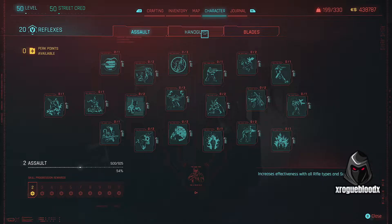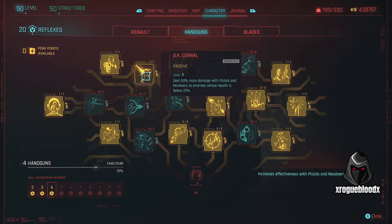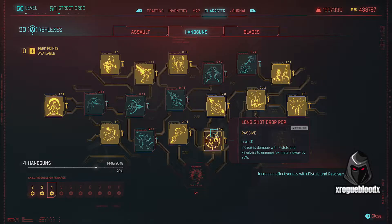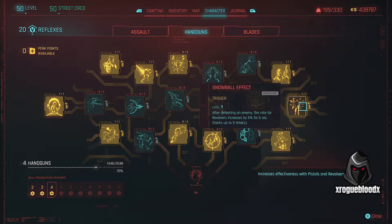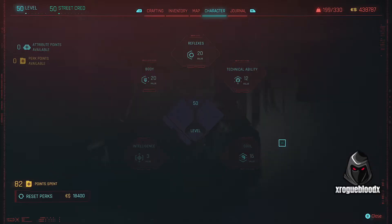For Reflexes, the only thing we're spending points on here is Handguns, because other than using fists, David would use pistols. You can just focus on using melee and dump these points elsewhere, but we've gone with: High Noon, Boca Coral, Nutritional Fire, Rain Power, Wild West, Rio Bravo, Longshot Drop Pop, Desperado, Fistful of Eurodollars, Westworld, Snowball Effect, and Let's Punch. And that's the only points spent in the Reflexes tree.